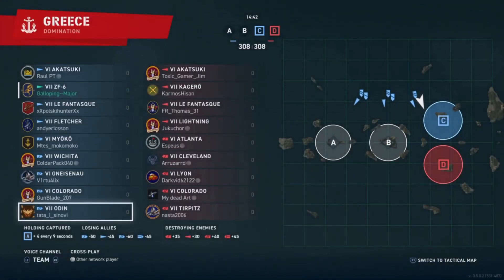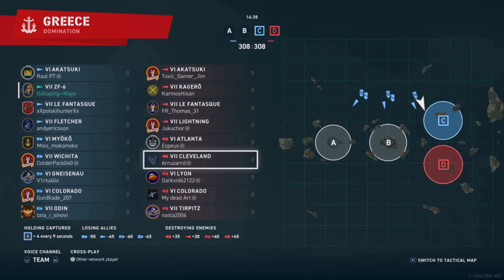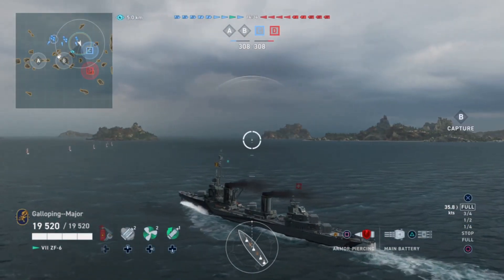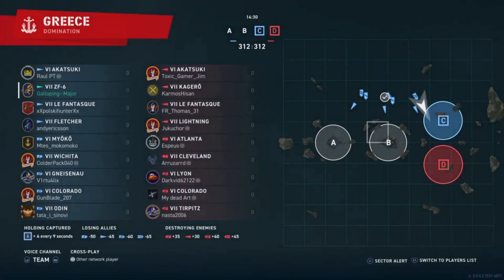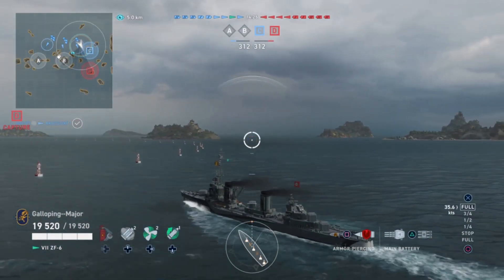This is a tier 6 and 7 game of Domination on Greece. On the enemy team we have Akatsuki, Ekagera, Levantast, Lightning, Atlanta, Cleveland, Lyon, Colorado, and Turpis. All their cruisers are radar cruisers. Furthermore, the Lightning does have sonar, so that's something to be concerned about if we do end up in a destroyer brawl.